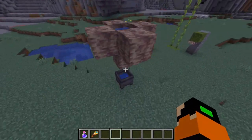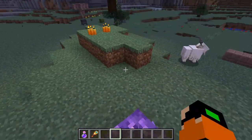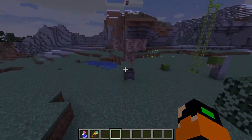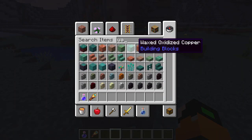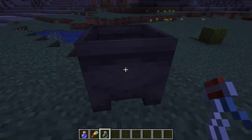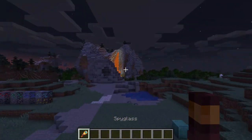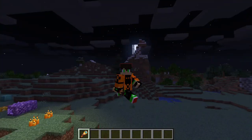That ends our video on the newest stuff of the Caves and Cliffs update part one. Obviously, as you people already know, the warden is going to be coming out in probably part two — a new boss or mini-boss that you can fight. Also, as you can see here, the cauldron thing did work — now we have it almost full. You can use bottles to collect the water. Hope you enjoyed this video — I'll be keeping you up to date on Minecraft updates, as well as part two of the Caves and Cliffs update.